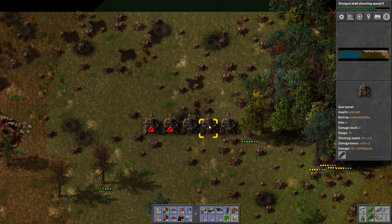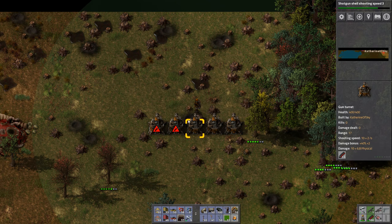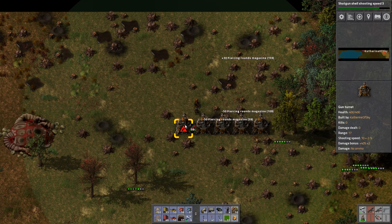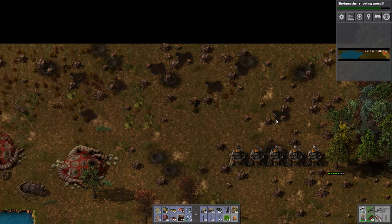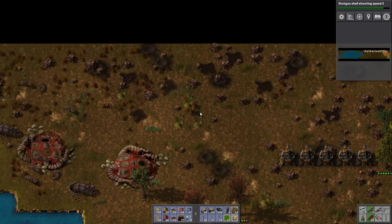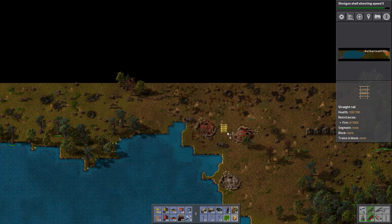I'll just leave 50 ammo in each turret. Let's just do this and there we go. So let's get some pump jacks. How many oil patches do we have? One, two, three, four, five, six, seven, and eight. There is an eight somewhere. Always good to look at that map.